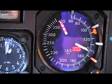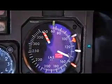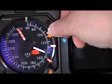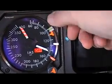On the speed indicator, there are four plastic bugs: green, yellow, white, and red. The green bug is for V1, the yellow bug is for VR, and as you can see, both can occupy the same place at 104 knots.